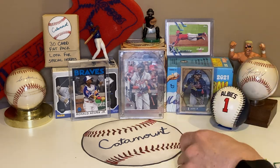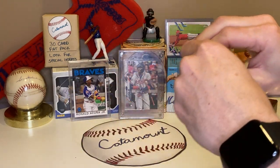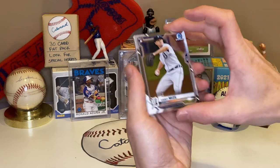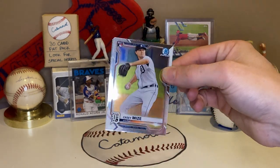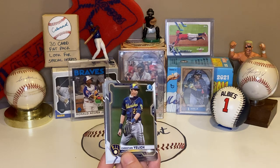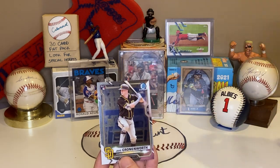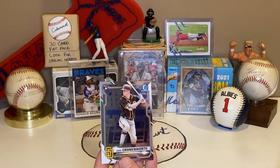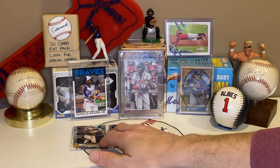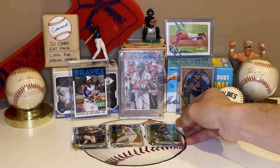Starting with the Bowman Chrome. We've got a Casey Mize rookie card, a Charlie Blackman, a Christian Yelich, Kevin Newman, and a Jay Cronenworth. I like the look of these cards. I think the Cronenworth and the Mize are the top two cards out of that pack for sure, and then I'll go with the Christian Yelich as the third card.